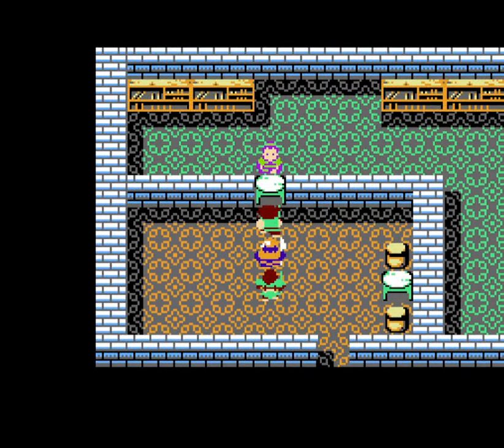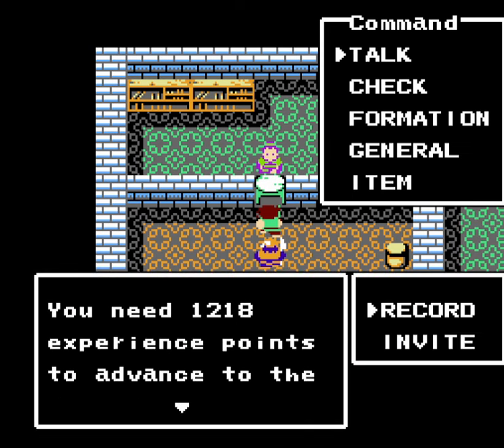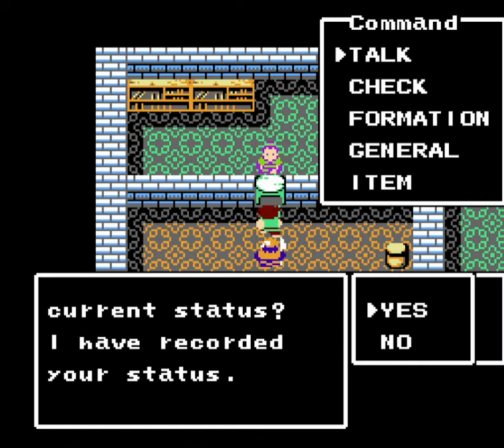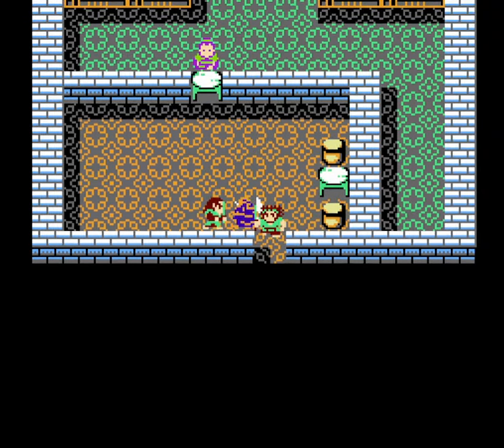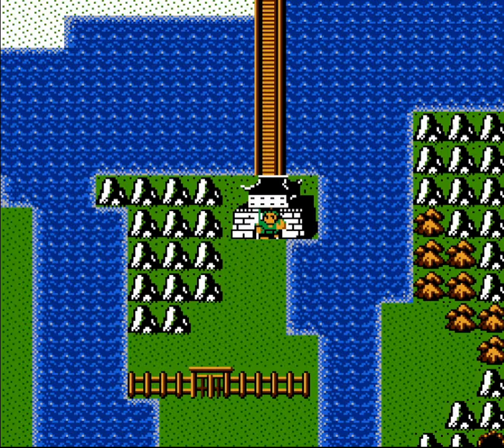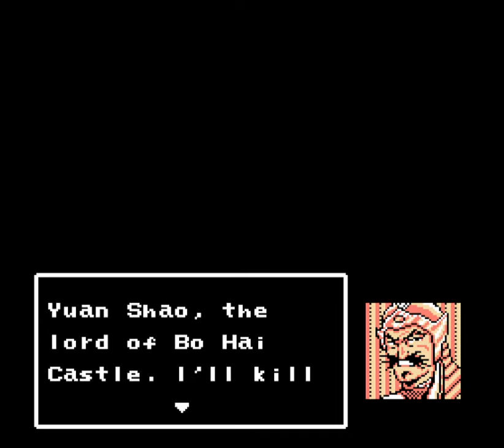Let's save up here. After defeating Yen Shu, there's a bridge up to the north that wasn't there before. So now we can take that to go to chapter four — boss time against Yen Xiao!